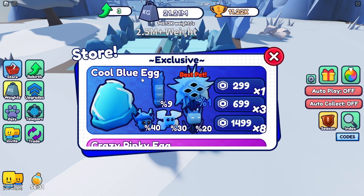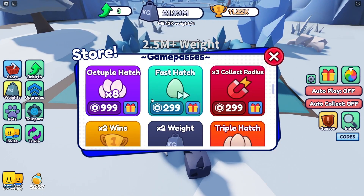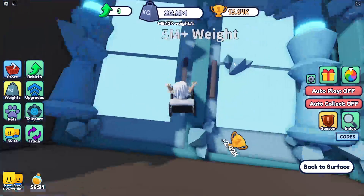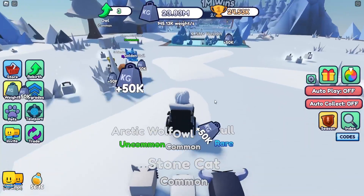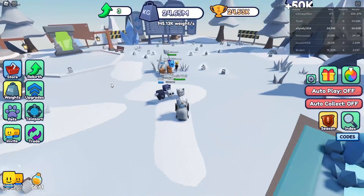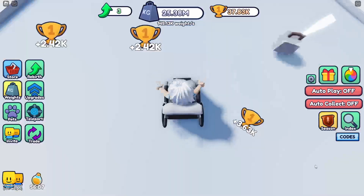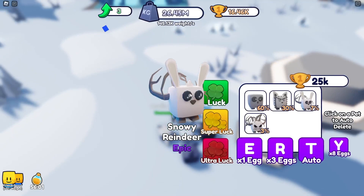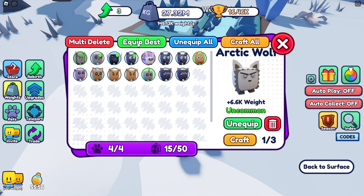Look at this cool blue egg, crazy pink egg! There are so many game passes — void weight, crazy man. I think that person might have crashed. Snowy reindeer — that's a seven percent. This is going to go from 145,000 to... let's say a million.